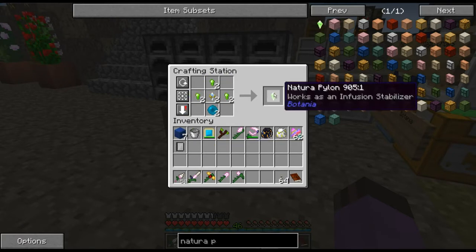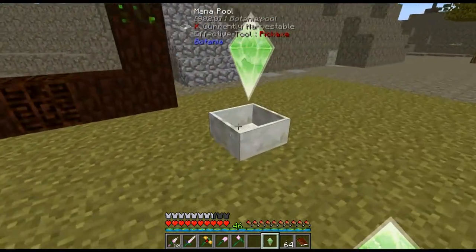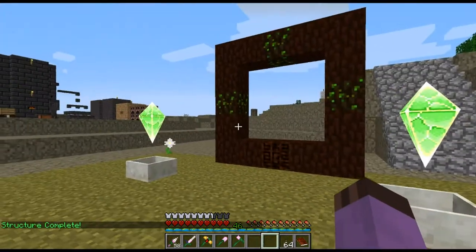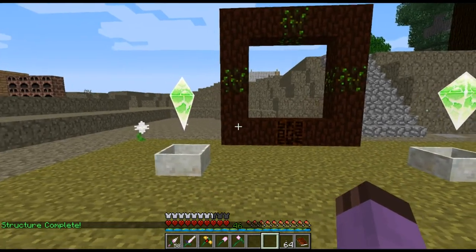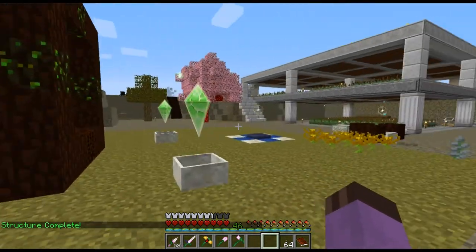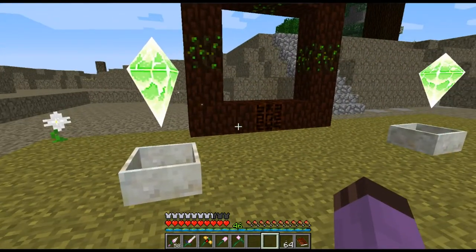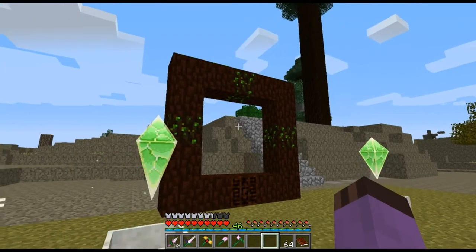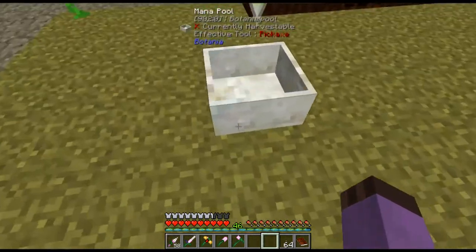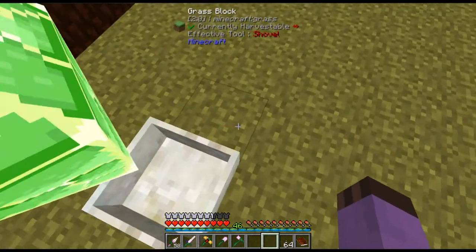Let's walk through that again — yes, there are those, and then I need two of those. That should make the multiblock complete. Yes — it gives you a little confirmation: 'Structure complete.' However, I cannot kick this thing on just yet because it requires a tremendous amount of mana. I think each of these pools needs to be about a third full.